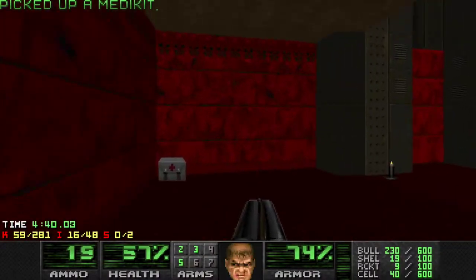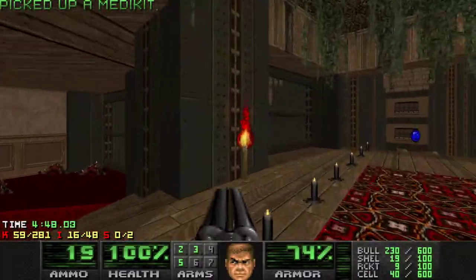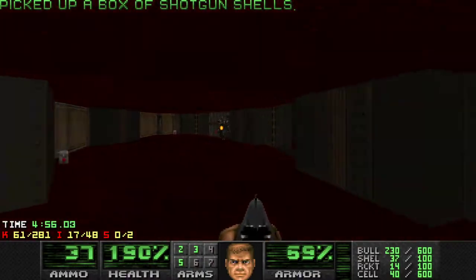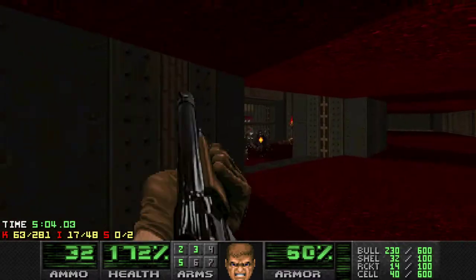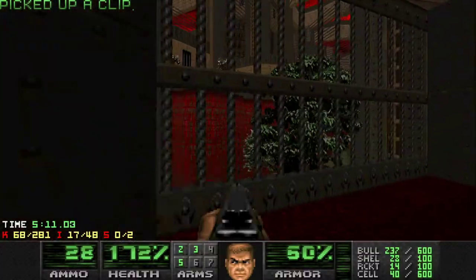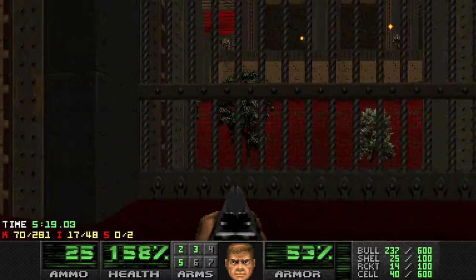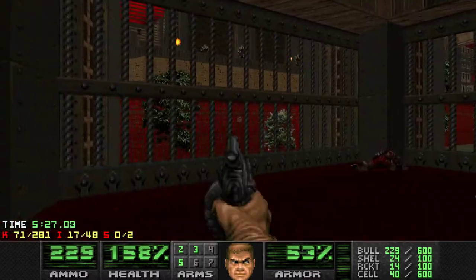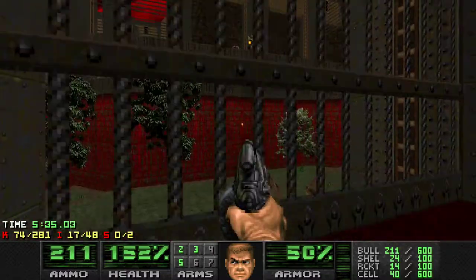Alright. There should be some medikits here. Now we want to do the platforming here — jump over here. Just circle around the tips. This is also relatively safe. Pick off some more of them. It's okay to take some damage, it doesn't matter that much. A bit of nothing to do with the pistol, but Valiant's pistol is pretty good, so we can just do that.